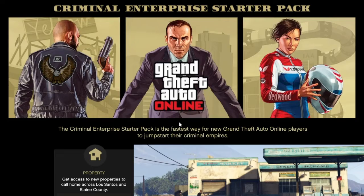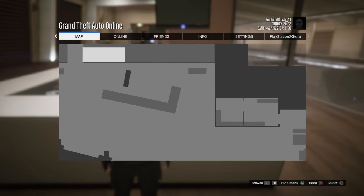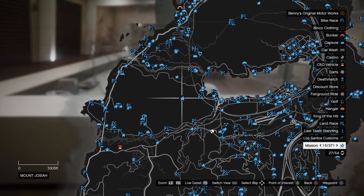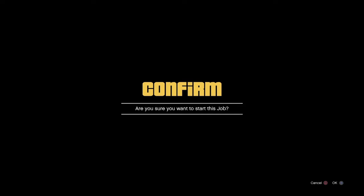Now scroll through to Criminal Enterprise Pack, scroll down, and go to the map. Go to any job - it doesn't really matter, just any job. When it says here, click square to start the job. When it asks are you sure, you want to start the job - right as you click X to confirm, you want to spam circle.